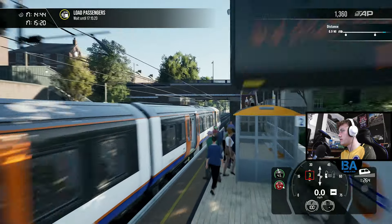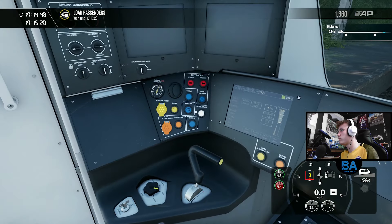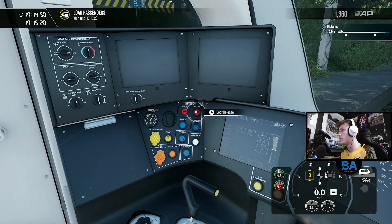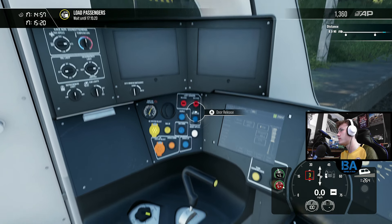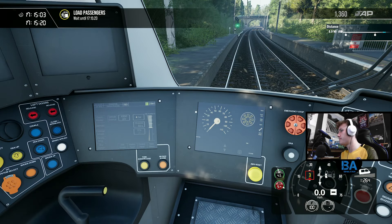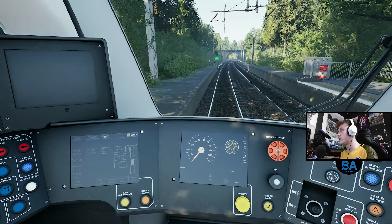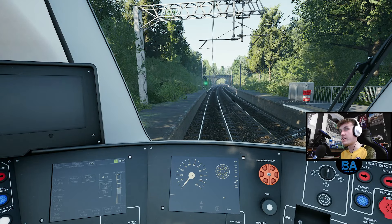The full 4-coach Class 710 just about fits on the platform. I keep pressing that button so they don't self-close, but they just didn't unlock - it was just like no. And now I'll start closing them. Still 30 miles per hour.